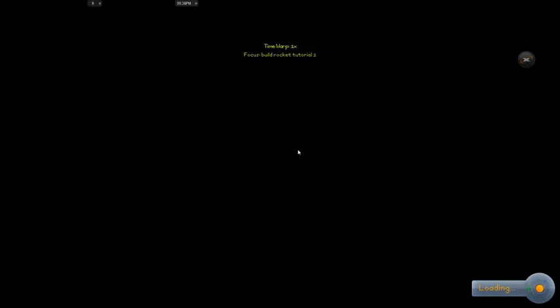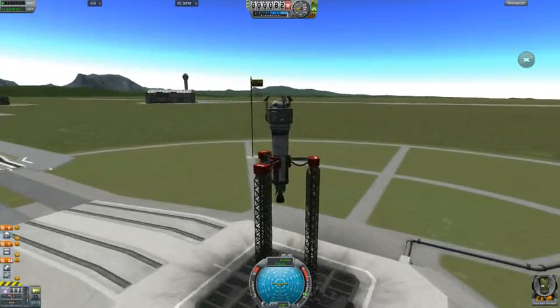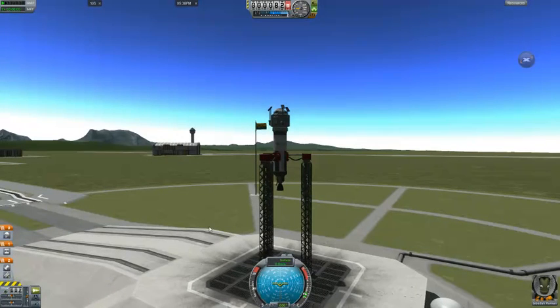We're going to go ahead and name this build 'Rocket Tutorial One' — sounds legit. So we'll save it and launch it. Some computers like mine take a little while to load, probably because I'm recording. Alright, so since we have the rocket and the clamps on the same stage, we're going to have to throttle up by holding Shift first.